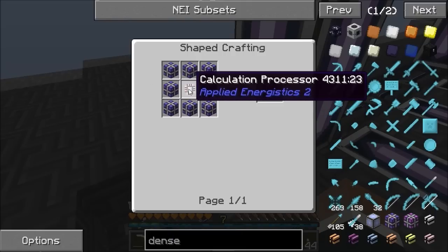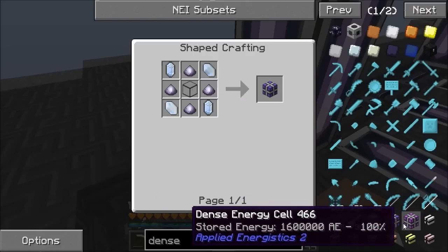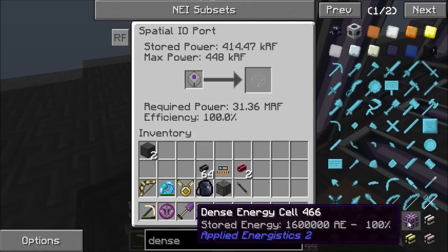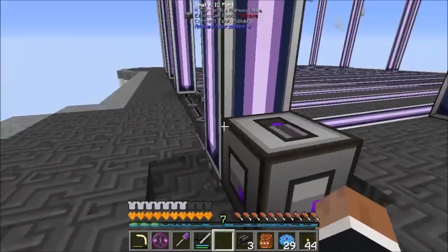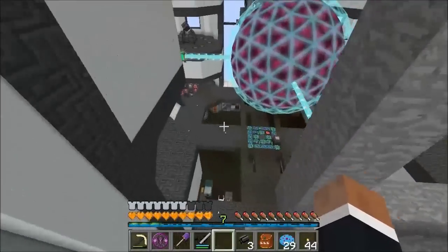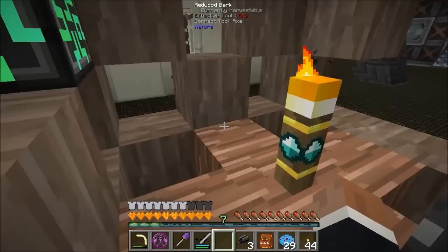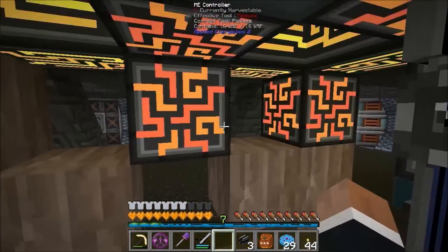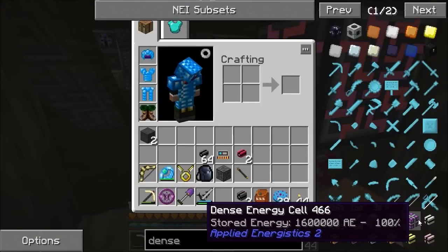What I need next is to make some dense energy cells. That's eight normal energy cells around a calculation processor - normal ones are certus quartz, fluix, and quartz glass. I need 10 of these. Each one holds 320,000 RF, so 10 of them gives me 3.2 mega RF. I'm going to cut camera, fill up with controllers, then make the 10 dense energy cells and put it all together.